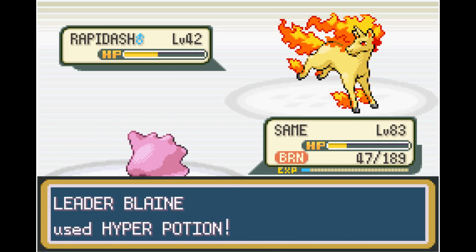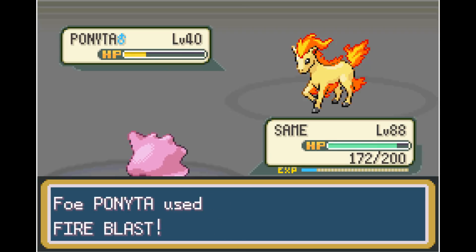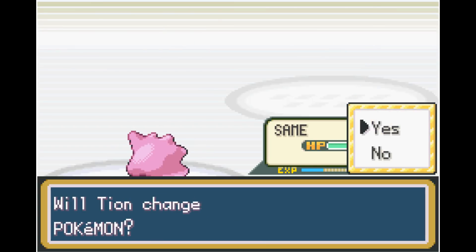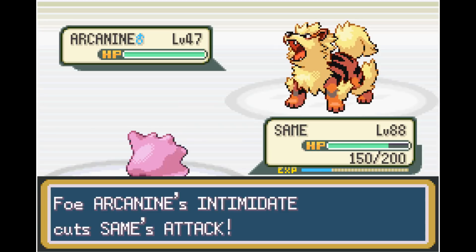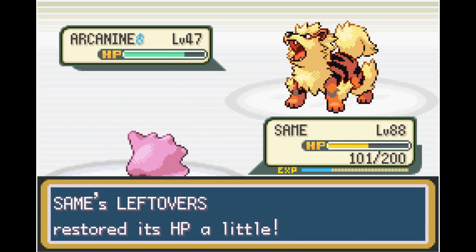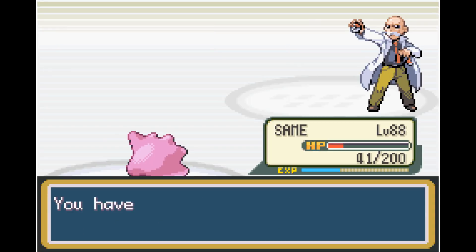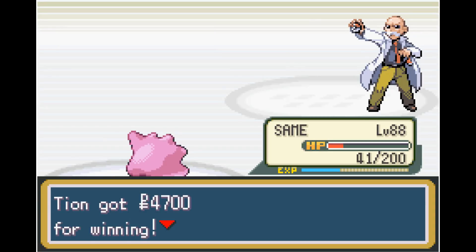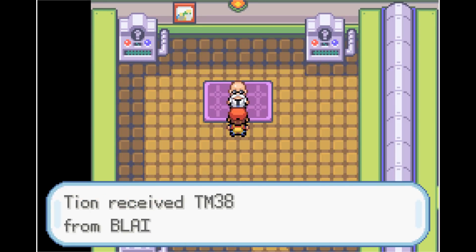I come back a few levels later at level 88. With slightly increased stats, it's just enough to take out Growlithe and Ponyta with ease. Luckily Rapidash misses his Fire Blast and we take it out with only two Struggles. Next up is Arcanine, who does a ton of damage with Fire Blast, but we get super lucky with a critical hit Struggle and take out Arcanine, beating Blaine and getting the Volcano Badge.